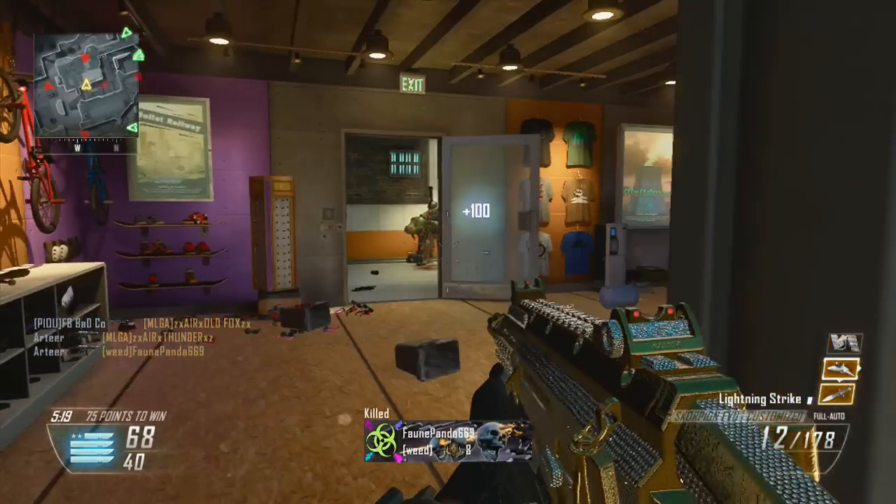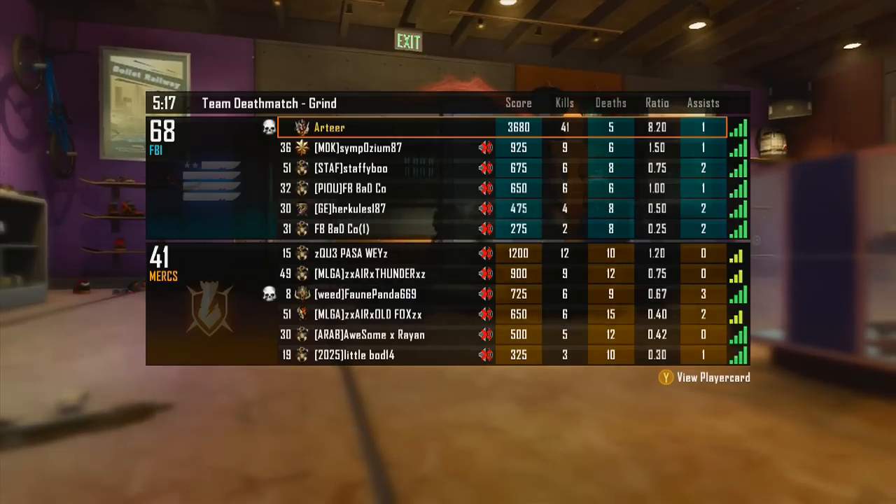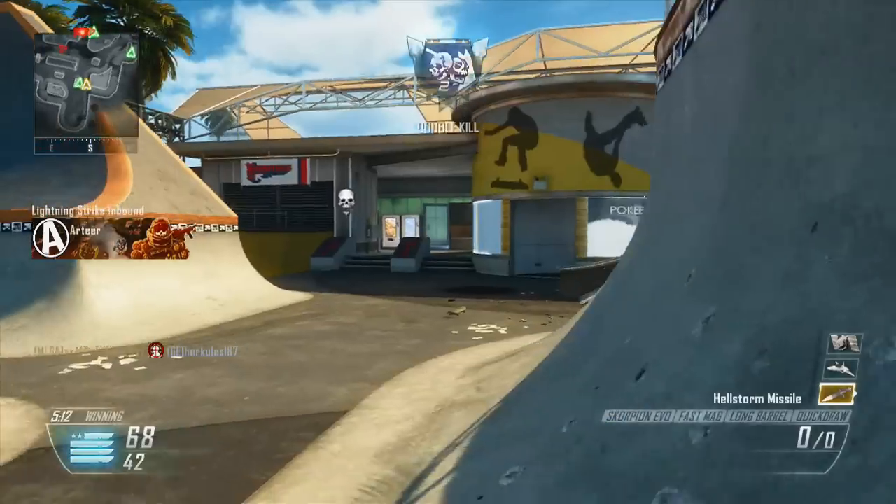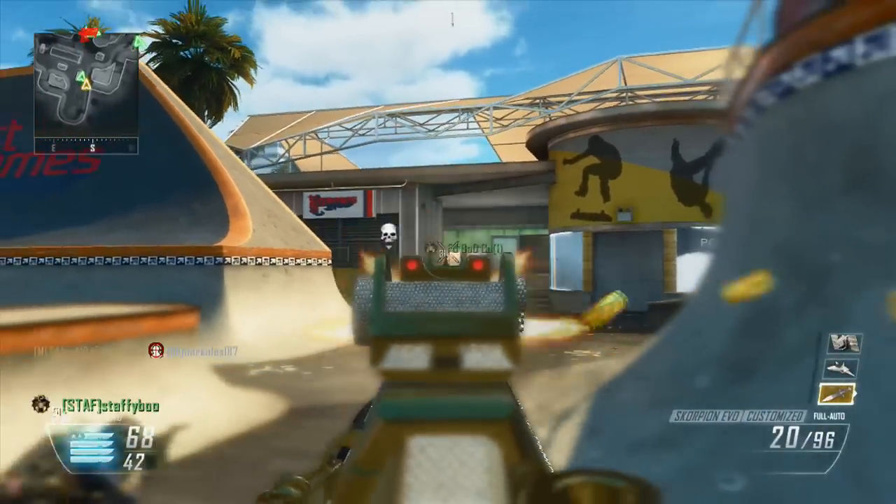I could also recommend the Dexterity perk, which allows you to mantle and climb obstacles a little bit faster. It also allows you to hipfire faster after sprinting, and it mainly just allows you to get around the map a little bit easier.